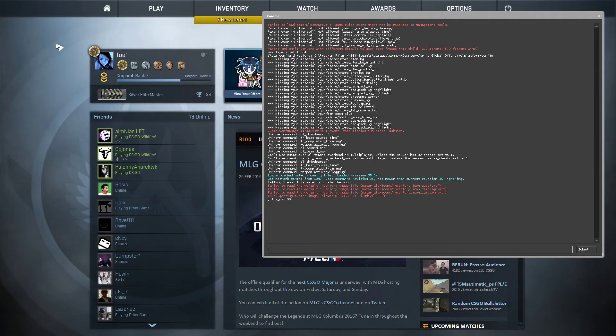So I'm going to set NetGraph 1 going, and you can see the in and out, you can see the FPS. Usually on a map like Dust2 or something like that, I'm running about 280-300 FPS.